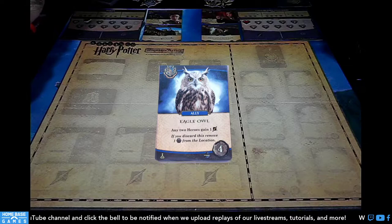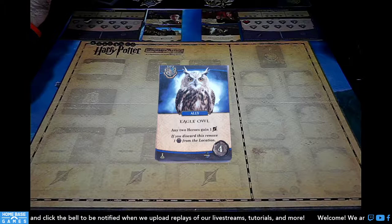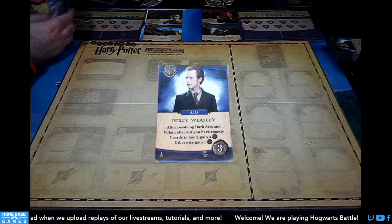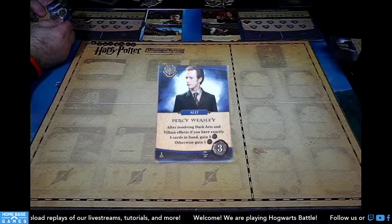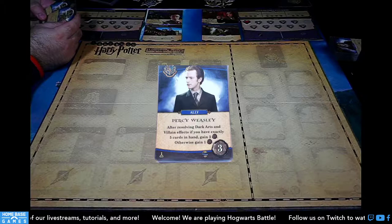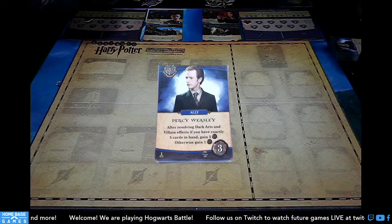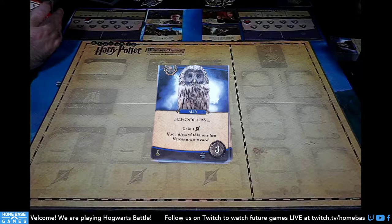Percy Weasley: after resolving dark arts and villain effects, if you have exactly five cards in your hand, gain three influence; otherwise gain one. That's like a Ministry of Magic version of Percy, which makes sense why it references dark arts and villains. We've also got two copies of School Owl — you gain a lightning bolt; if you discard this, any two heroes draw a card. Lots of discard effects to go with the new mechanics.